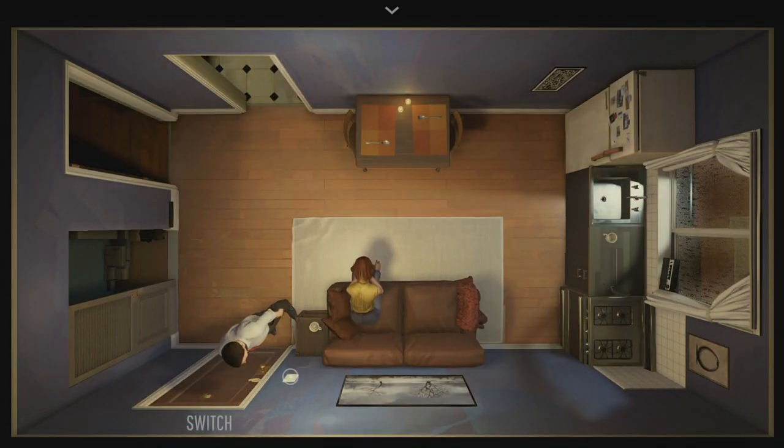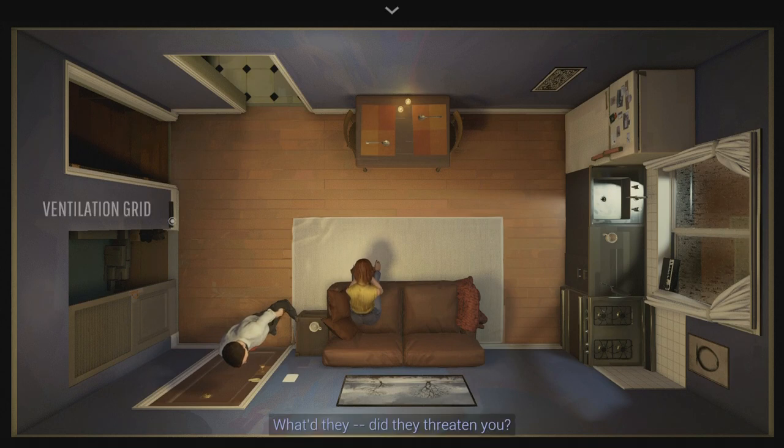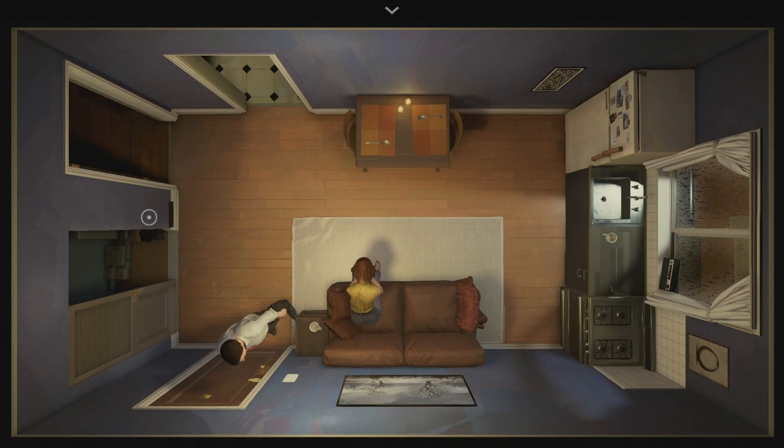Now it's time for the third flower — definitely the most complicated one and where all the spoilers are found. For this flower you're going to need to confess to the murder. This requires you to do the same steps as the second flower: confront your wife, prove the time loop, and grab the polaroid from the fridge. Use it to exhaust all of her dialogue, and make sure you grab and press A on the photo before you talk to her to learn all the information about it.